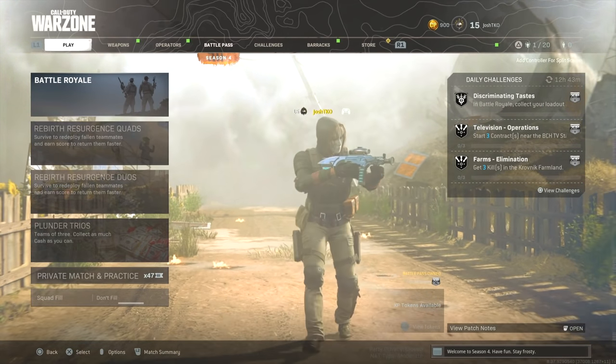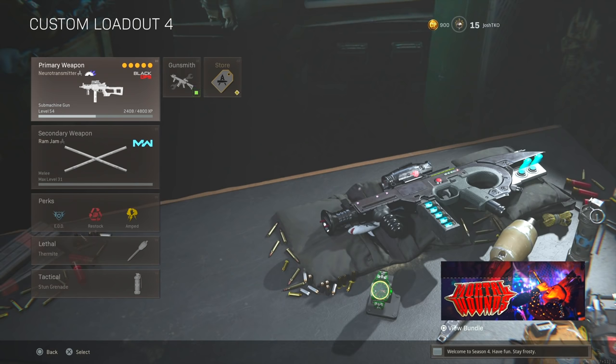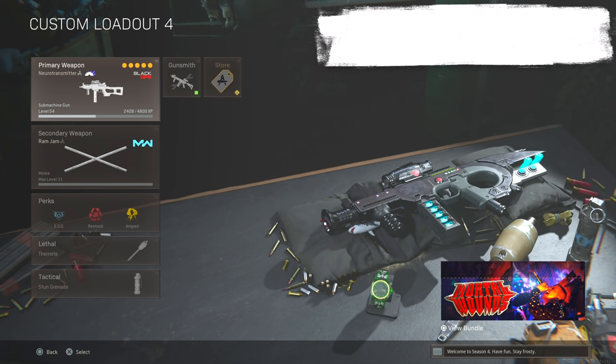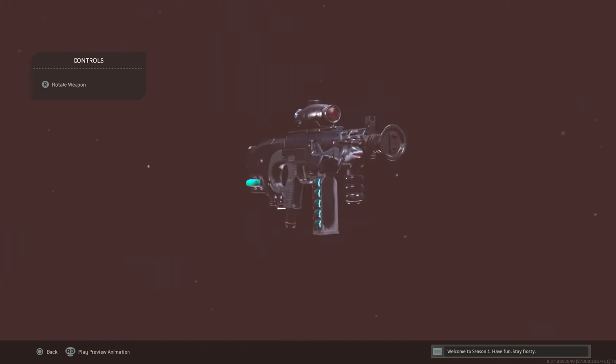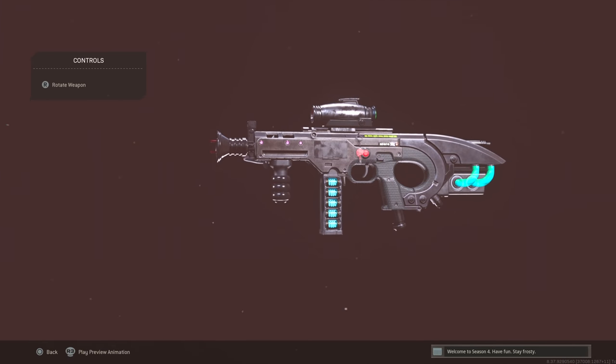Welcome back to another video on the channel, hopefully you guys are having a great day. So today we ended up getting the new Big Brain Bundle, and in this bundle we got a weapon called the Neurotransmitter — that's a Mastercraft for the LC-10. This weapon is giving me some really big Destiny vibes. It reminds me of like a miniature version of the Vex Mythoclast, but I may be tripping — I haven't played Destiny in a really long time.